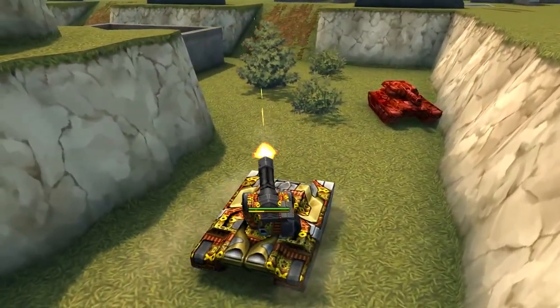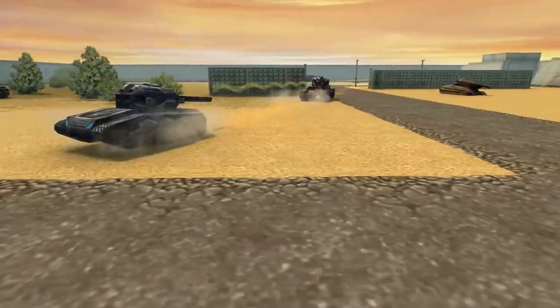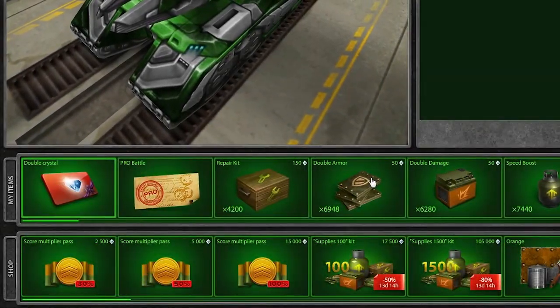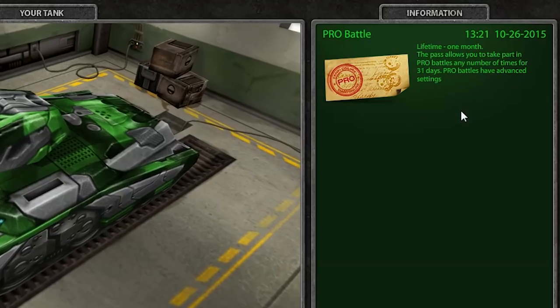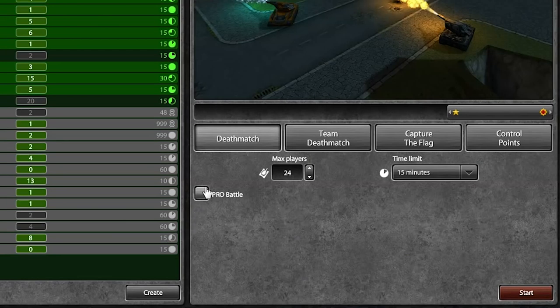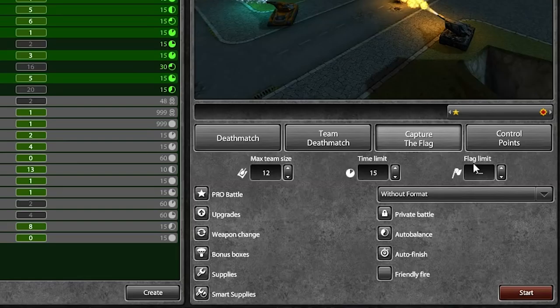For those who would rather stay under the radar, there will be the option to change back to the standard rank icon in Settings. On top of all that, players with Premium Accounts will also have access to Pro Battle Pass features. This means they'll be able to create Pro Battles with custom settings, as well as participate in them.